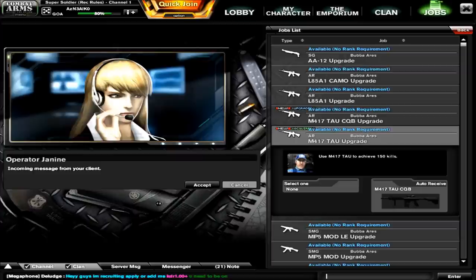The M417 TAU CQB is a permanent GP rare assault rifle that most people probably won't be able to get easily, but this is an easy way to do so. This is the main reason why you're going to be seeing a lot of people running around with M417s and M417 variants throughout this next week — because people want that M417 SB, it's pretty good.